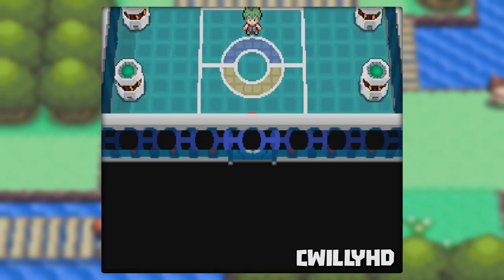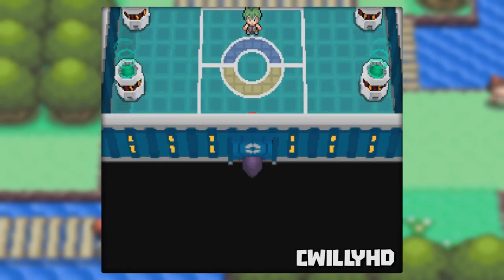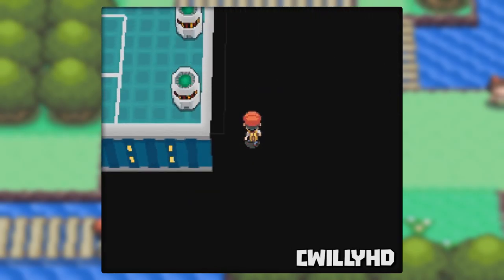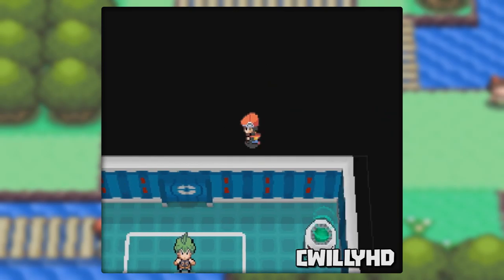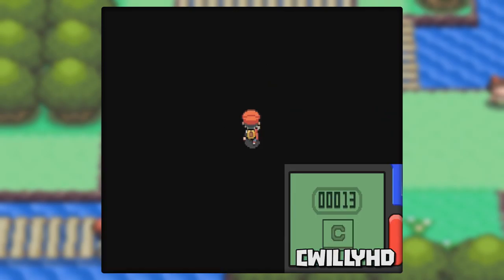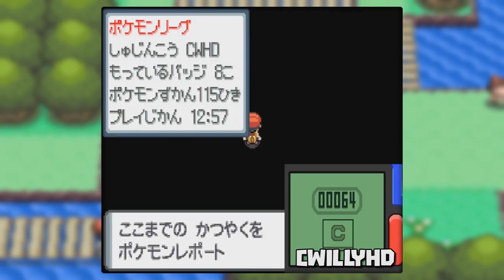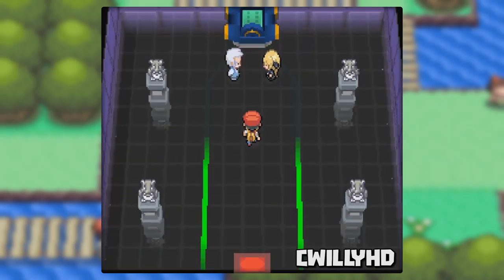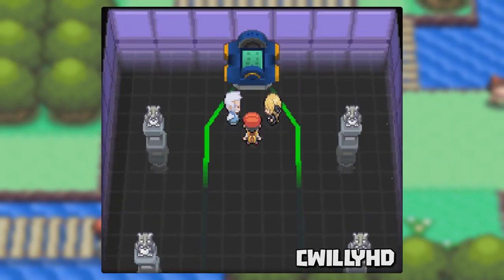Using this glitch we can do one final useful thing: we can skip the entire Elite 4 and the battle with Cynthia. Hop out of bounds and run alongside the room until you're in front of the door leading to the next one. Clear the step counter and run up 64 steps. Now save and reset. Load the save and take one step in any direction — the cutscene after you beat Cynthia will start to play.